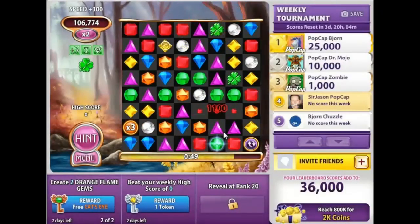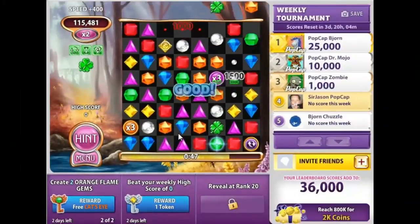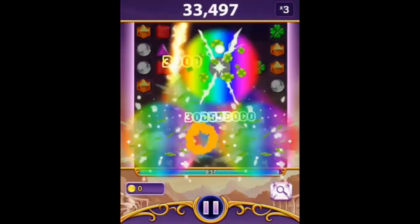Crystal Clover has one of the biggest explosion patterns in Bejewel Blitz. Every Clover that you match can destroy up to 17 gems. If you focus on the Clover gems early on in the game, it'll help you get to those multipliers as early as possible.